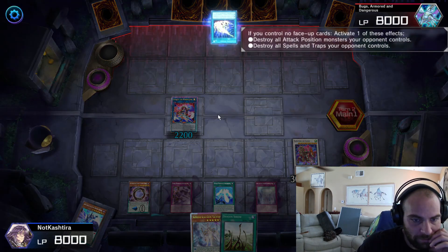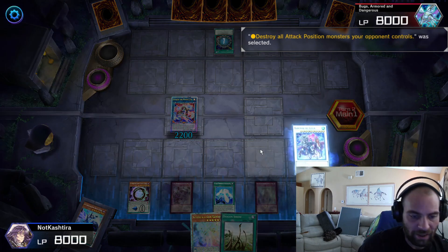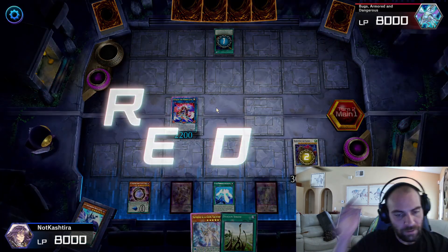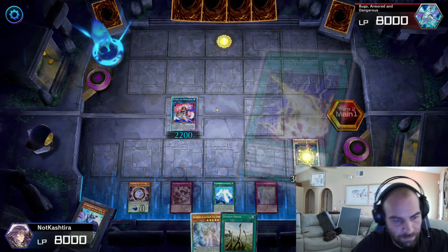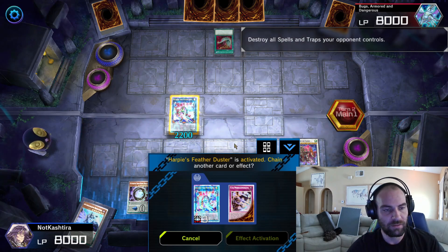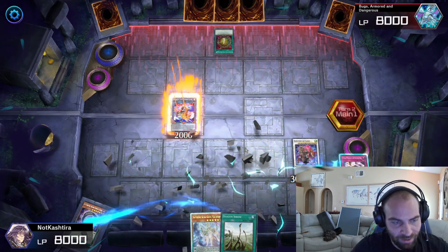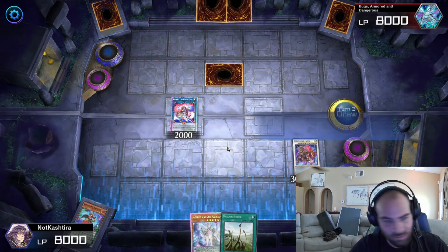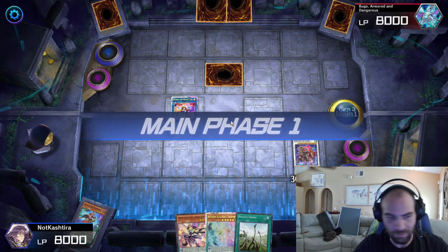Stand by — main phase. Lightning Storm. I guess we have to negate that. Negate the Lightning Storm — not popping everything. Should have went for the back row, to be fair. He wiped our whole field. How do we come back from something like that?